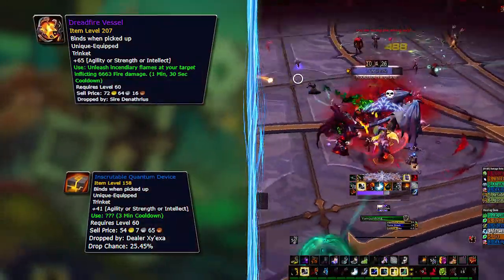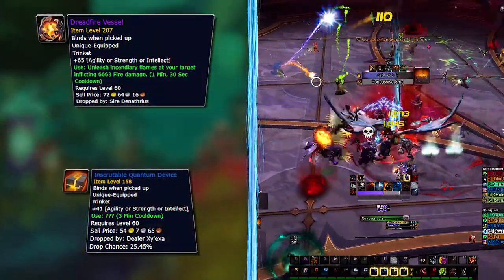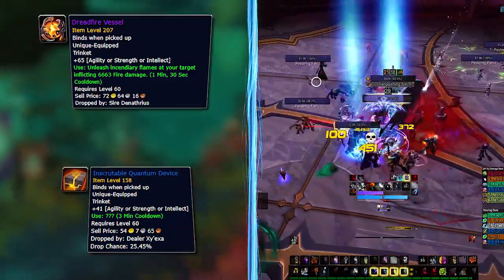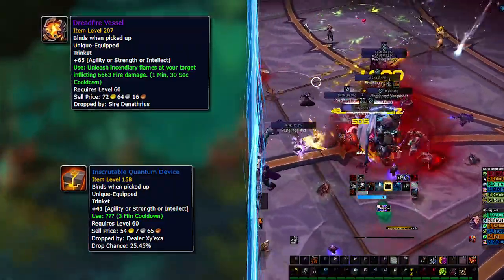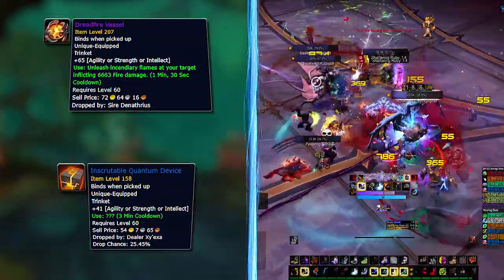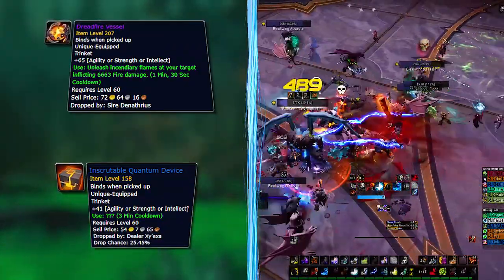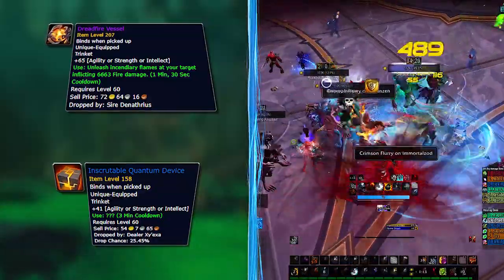For trinkets, the two best performing options from a simulated perspective are Dreadfire Vessel, which drops from Sire Denathrius, and the Inscrutable Quantum Device — or as we like to call it, the 'huh trinket' — found in The Other Side dungeon. These are pretty straightforward to get, but you can always run a stat proc trinket in the meantime.